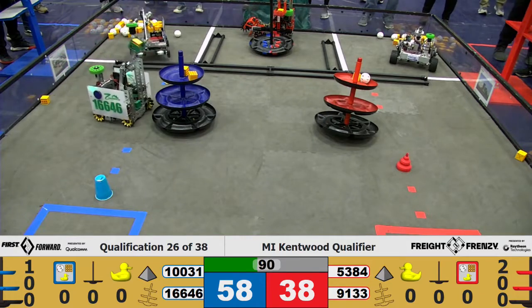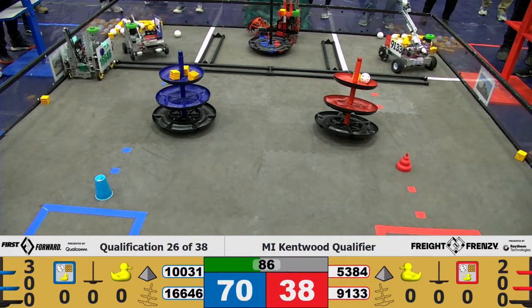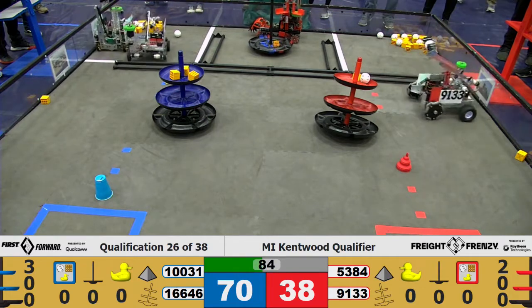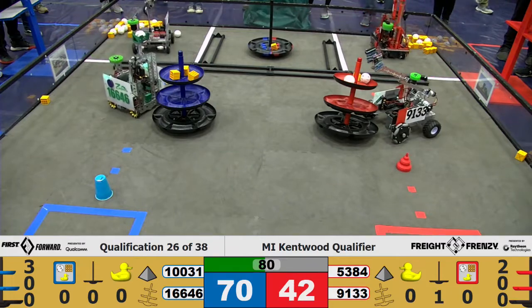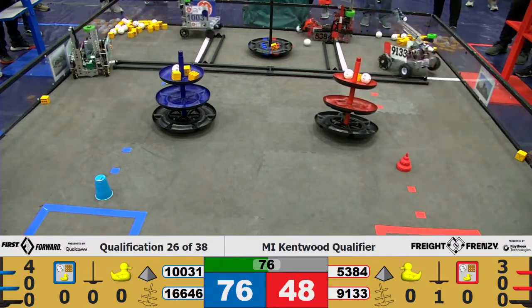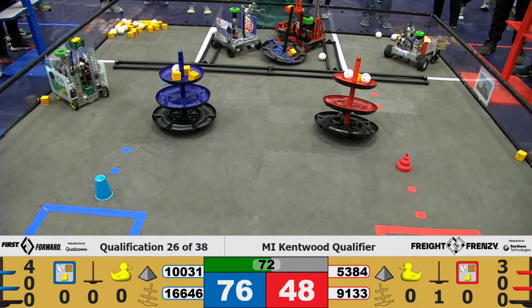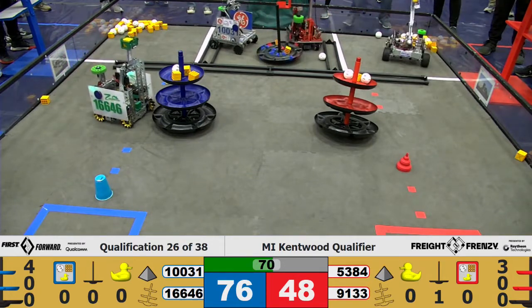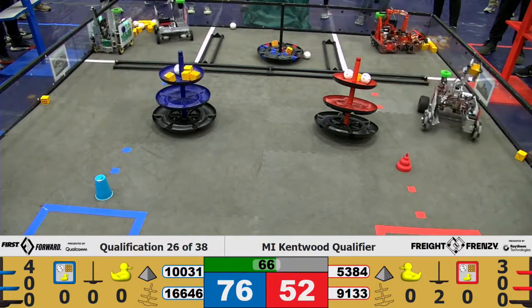Team 53-84 going to drop off some cargo for their shipping hub on the side of the shared shipping hub. 1-0-0-3-1 trying to grab some cargo. 1-6-6-4-6 successfully grabbing a ball — they take that cargo and place it on the top tier of the Blue Alliance. 9-1-3-3 going in for some more cargo. 53-84 dropping off another block for the Red Alliance side of the shared shipping hub.